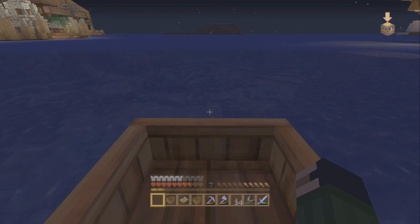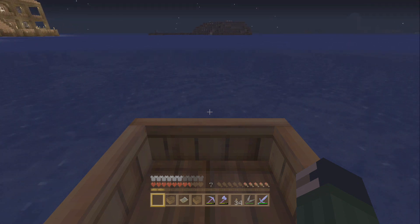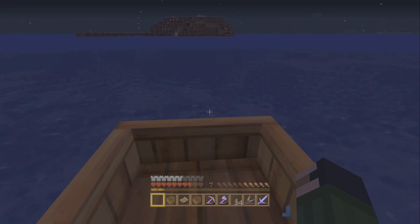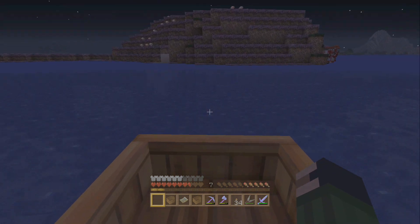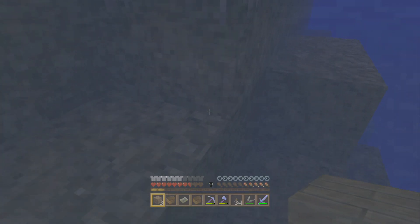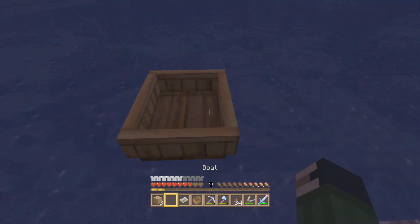We're going to drive full tilt at that island, and then I'm going to push my right stick. You all know you've got to use your right analog stick as a button to get out of boats now. We're just going to drive at this island — you can't break boats anymore, or minecarts, you have to actually be stopped and get out. My boat broke.